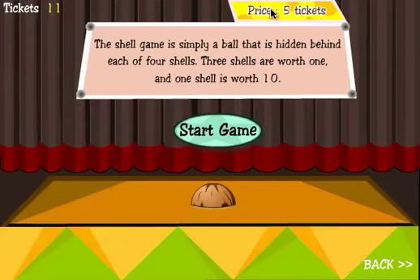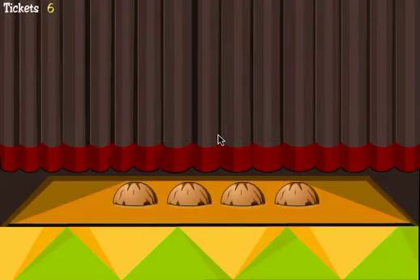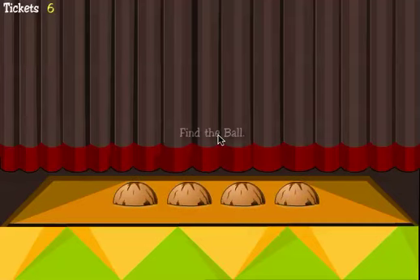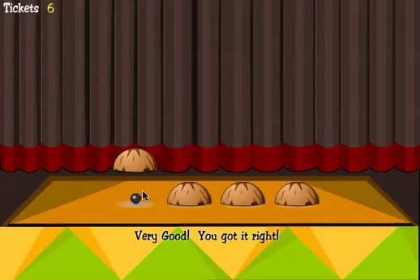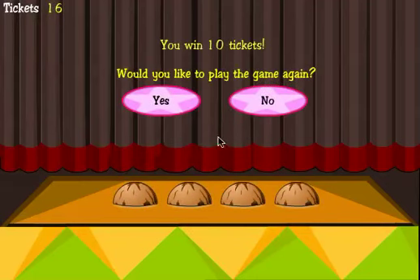Let's try the shell game. This one costs five tickets. The shell game is simply a ball hidden behind one of four shells — three shells are worth one ticket and one shell is worth ten. Let's try to get the ten shell. Click Start Game. I'm going to try to keep my eye on that shell. I believe it's right here — I think I'm going to win. I earned ten tickets that time.